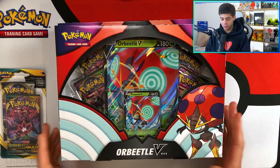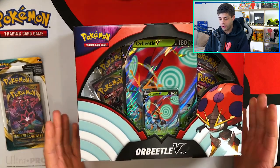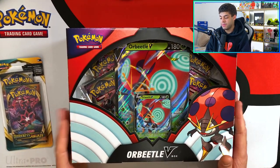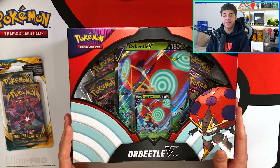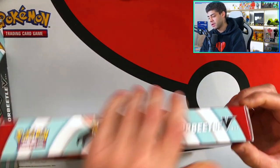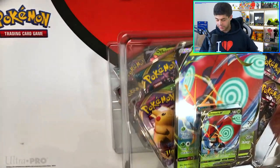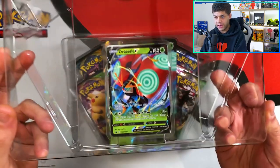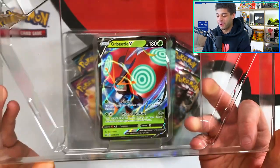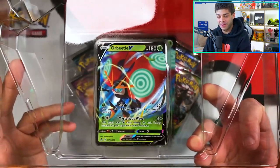Today we are opening up these Orbital V boxes. I also have a Darkness Ablaze pack with a Rebel Clash pack — there could be a Charizard inside. Here is the Orbital V promo card. As you guys know if you've been watching, Orbeetle is not one of my favorite Pokemon — I pull it all the time and it's become a bit of a troll meme on the channel. But the artwork does look pretty cool.